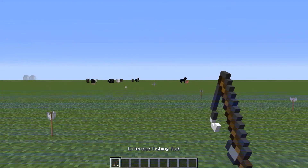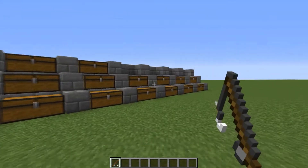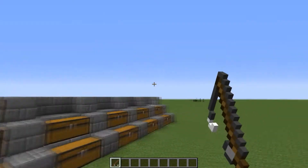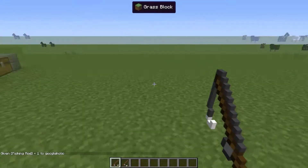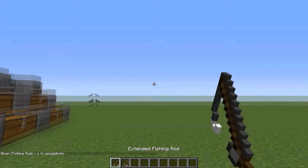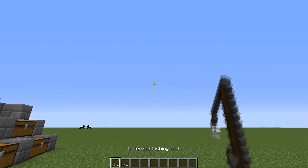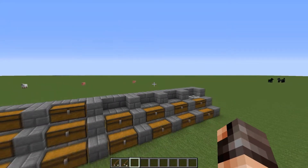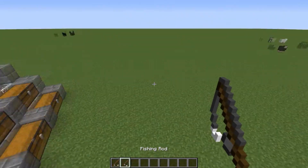Next we have the fishing rod. An extended fishing rod catches fish 20% faster than a regular fishing rod. It has 50% more durability and throws 50% faster than a normal fishing rod. You can see there's a huge difference — the extended one reaches way out there and the standard one doesn't quite touch. It also has a 50% chance to catch fish that are already cooked, so you don't have to cook them.